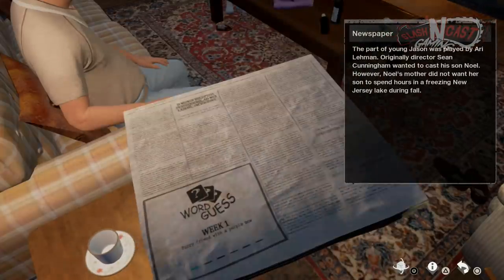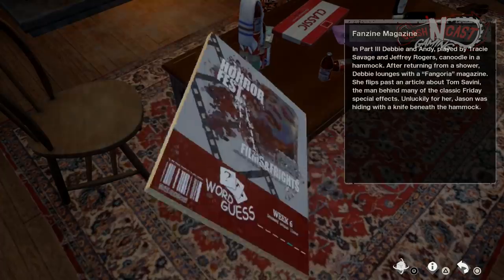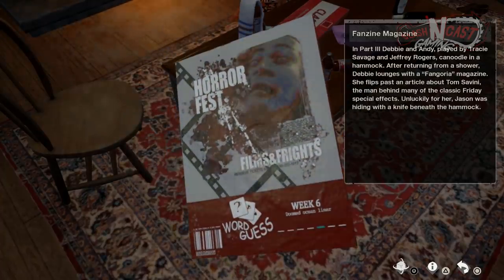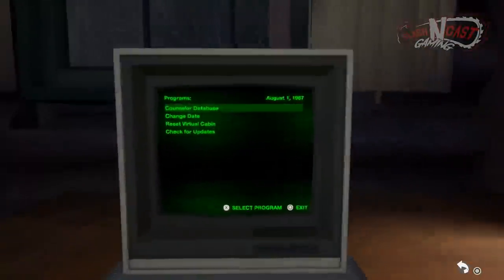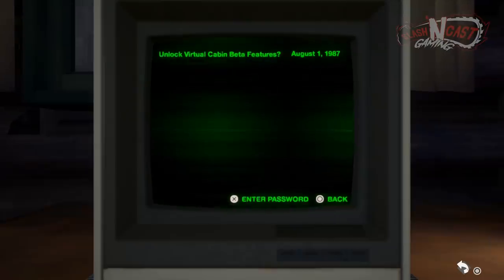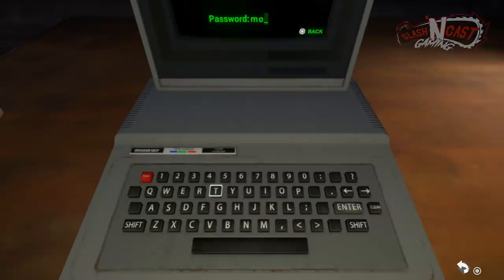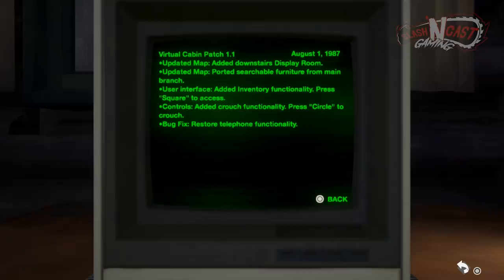The first step involves discovering a password for the computer found in the main room. This password can be discovered by solving word guesses found in the back of newspapers and magazines throughout the cabin. The main thing to pull from this step is that the password for the computer is 'mother.' Once you put the password in the computer under the check for updates section, the cabin will update from 1.0 to 1.1, adding a downstairs display room, searchable furniture and inventory, the ability to crouch, as well as a working telephone.